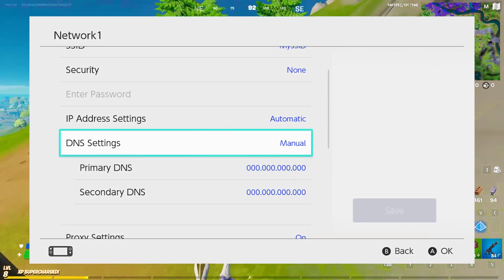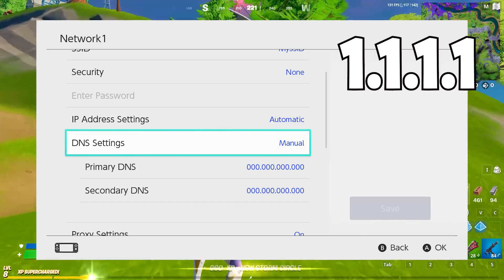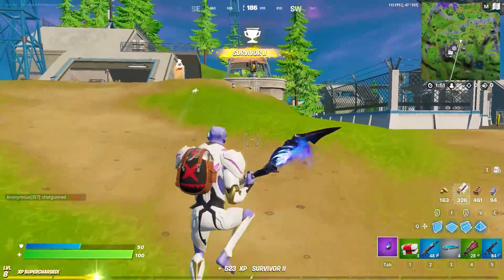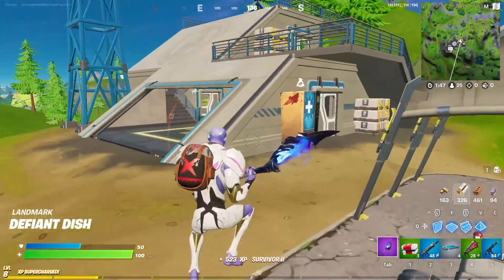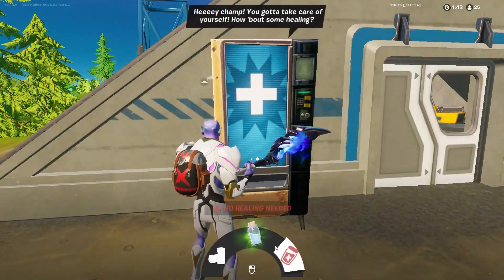Here you have to choose the best DNS server, which right now is 1.1.1.1 and 1.0.0.1. After entering these DNS servers, click OK. After doing that, see if your problem is fixed. Most of the time your problem will be fixed because this is the best DNS server and your game will update perfectly.